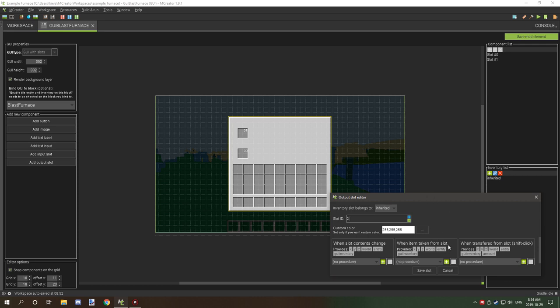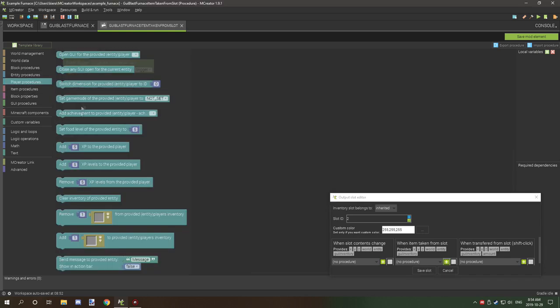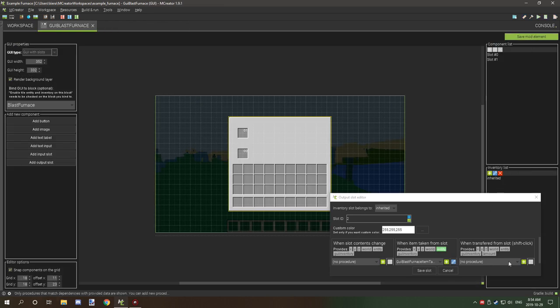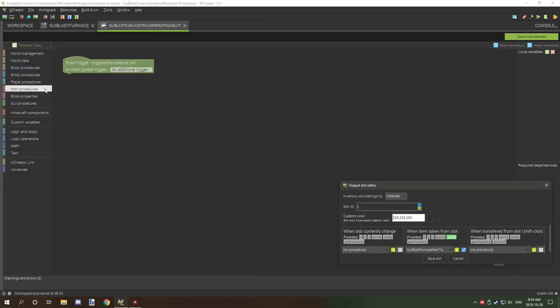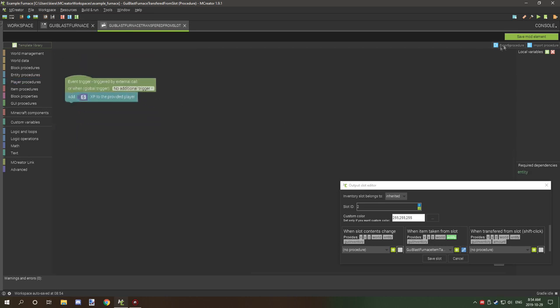For the output slot, there are additional procedures to add. Under the 'one item taken out from slot' event, go to Player Components and add 'add five experience to provided player', then save. Do the same for the 'when transfer from slot shift-clicked' event — go to Player Components, add five experience, and save.